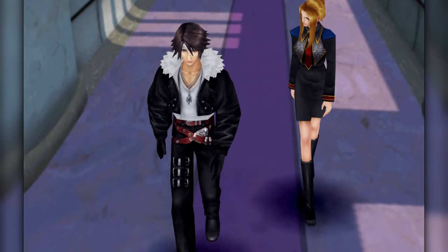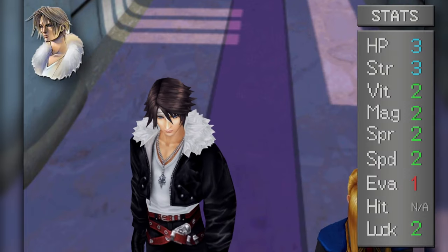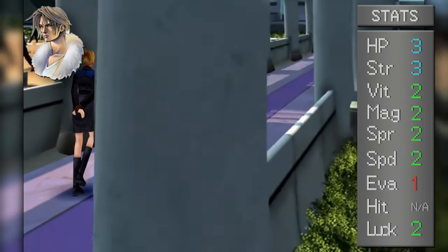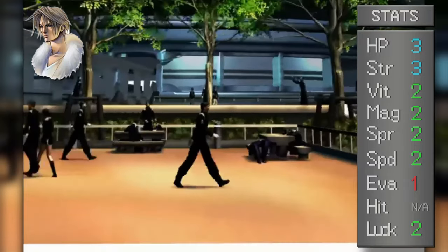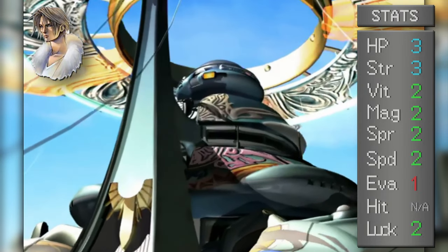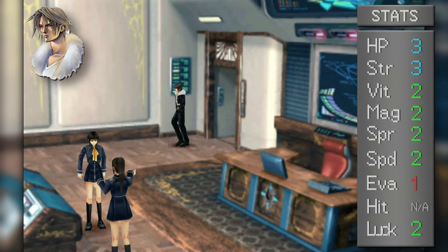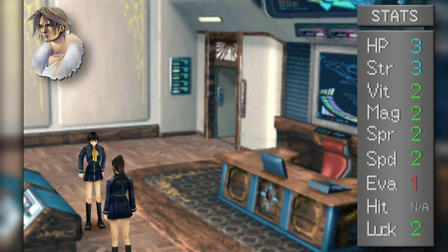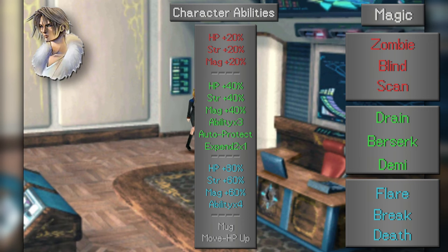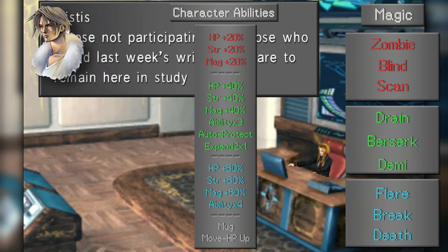A magic tier is basically a list of spells that you can and can't use or junction. Looking at Squall, we can see that this tier system is used to define which stats are allowed to junction which tier of magic — this forms the core of the job system. Every character bar Squall and Quistis have a total of points that can be allocated, which is used to partly shape their jobs. As a Revenant Knight, Squall is here to hit stuff extremely hard, so he's got excellent strength and HP potential. His other stats bar evasion are all tier 2, because it wouldn't be a JRPG without the protagonist having slightly beefier stats than everyone else.